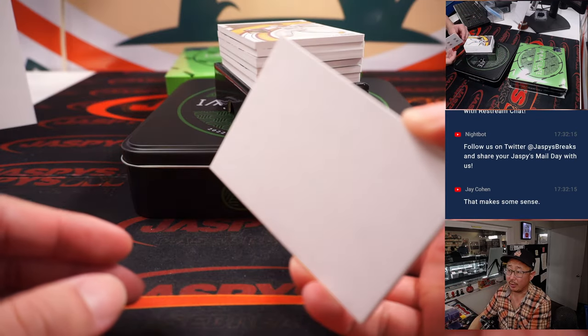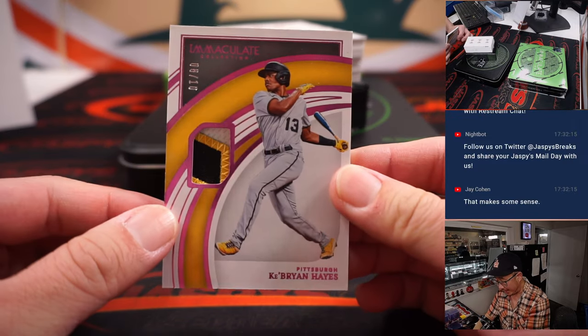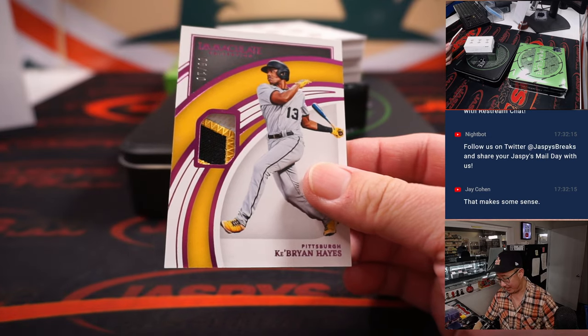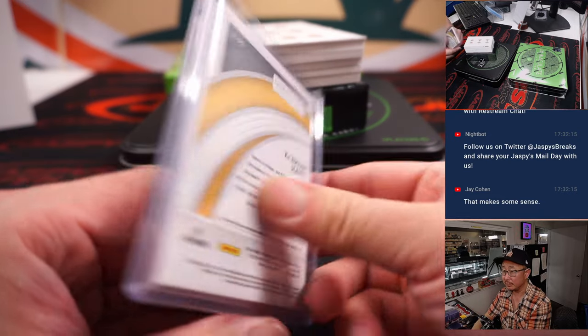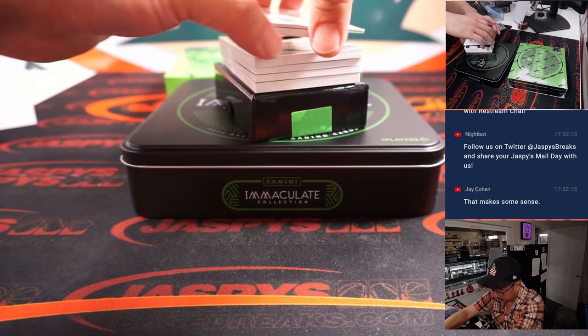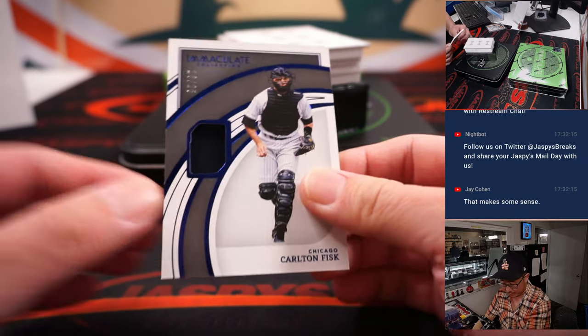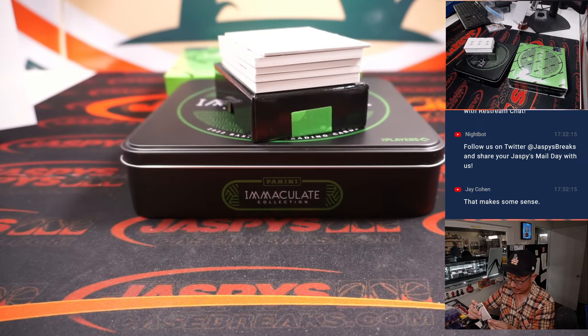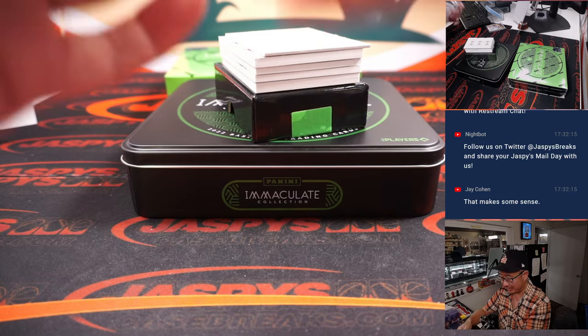Let's use this blank card here to hide some of the hits. Brian Hayes leads us off — eight out of ten, three-color patch. That's going to go to Carl and number eight. There's Carlton Fisk, eighteen out of twenty-five. Also goes to eight — Carl with number eight gets a piece of Carlton Fisk's jersey.